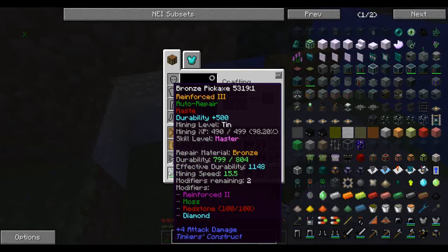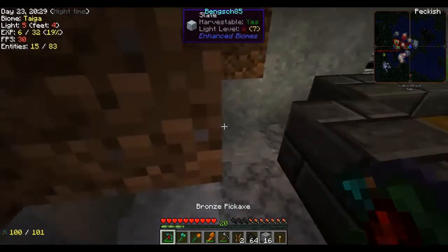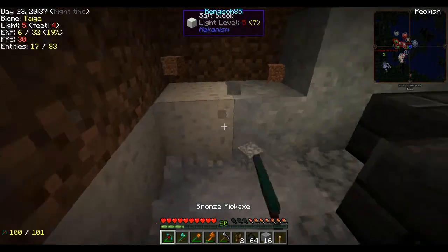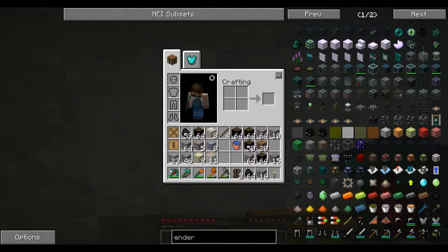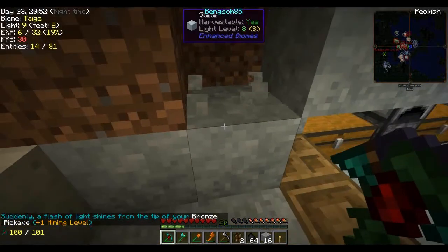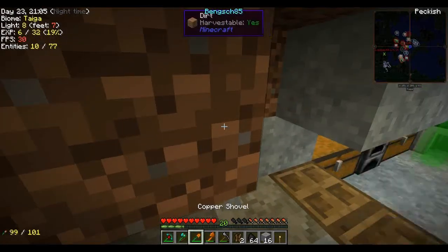Let me mine out a couple more blocks here. One more — here we go. Ding! So what is our mining level now? Redstone! I thought we were already redstone — well, now we can definitely get redstone, which means we should be able to get gold as well.